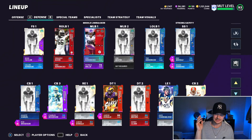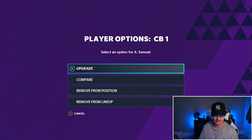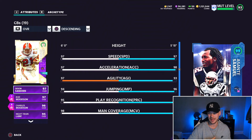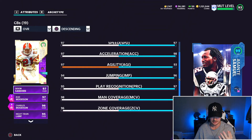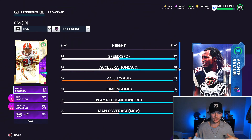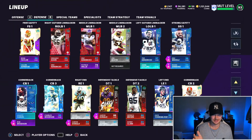The really big defensive upgrade was Asante Samuel — I had the old Night Train Lane. Asante has Lockdown, fully geared up, and Sprinter maxed out. 97 speed, man and zone 99 across the board — not great against the run but him and Deion are my outside corners in cover three defense. I really want that speed so I don't get burnt over the top.